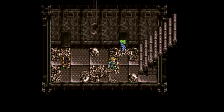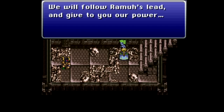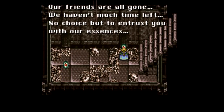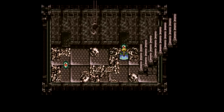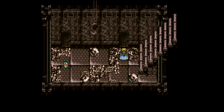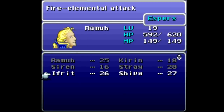Random encounters ruining everything. Let's head over here and talk to Shiva. 'They drained our powers then threw us away too. We haven't long to live. We will follow Rama's lead and give to you our power. Our friends are all gone, we haven't much time left. No choice but to entrust you with our essences.' We can pick up the magicite Shiva, which you do actually need to pick up. You can go through this door and leave right now — I really would not recommend that. There is no point to not picking up the magicite Ifrit.